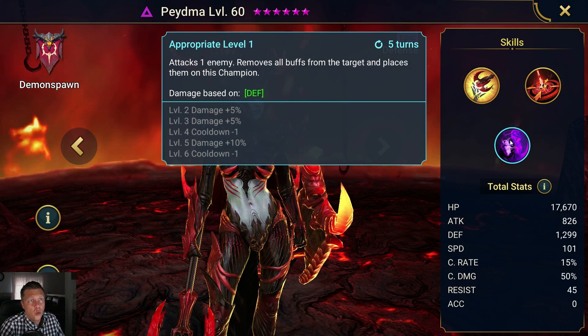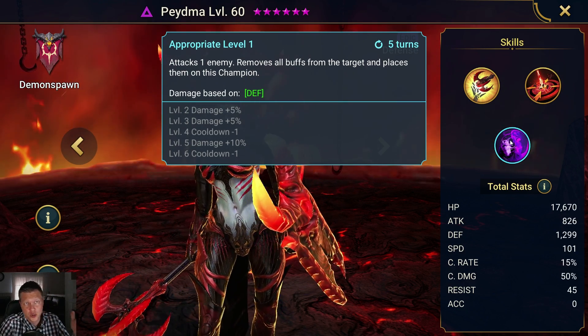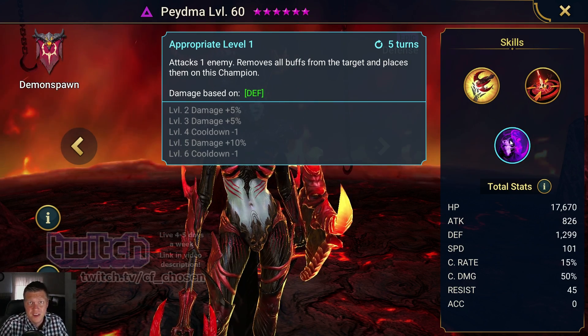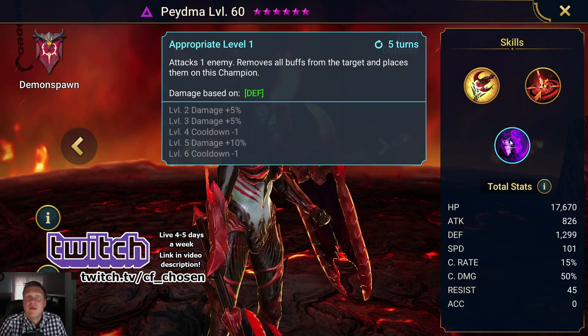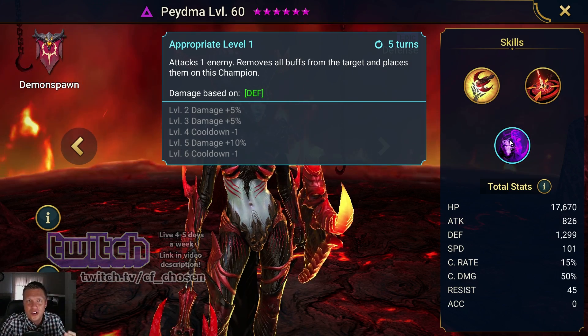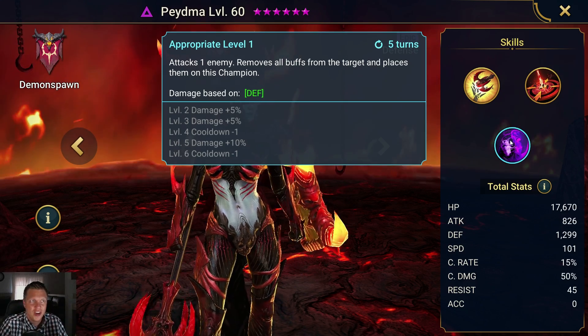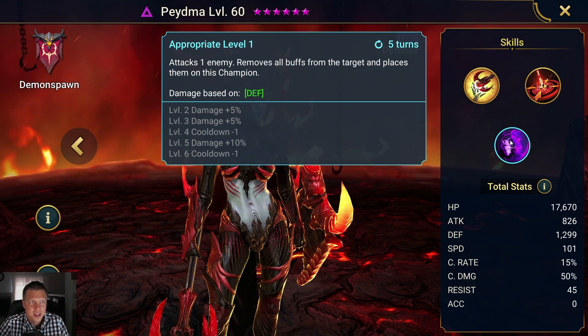The A3 attacks one enemy, removes all buffs from the target and places them on this champion. We can get that to a three-turn cooldown. This is great for the Magic Keep and just dungeons in general. The Magic Boss is very famous for having that massive shield that you just can't hack through — well, Paidma will go ahead and remove that shield and actually place it on herself, which is a really cool effect to see. It's stealing that massive shield and watching your character's whole HP bar switch to a shield.